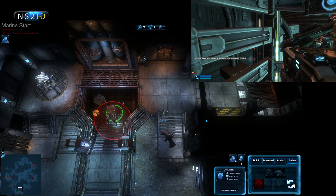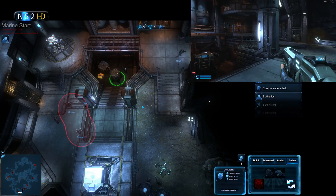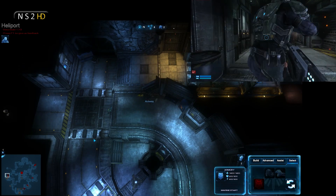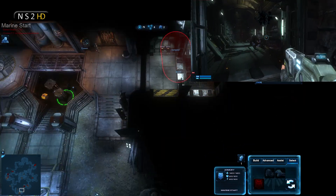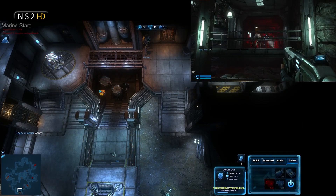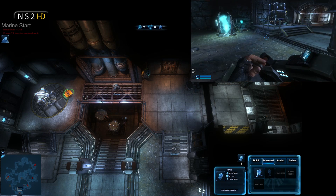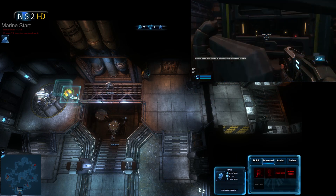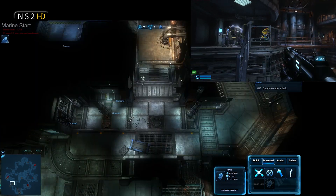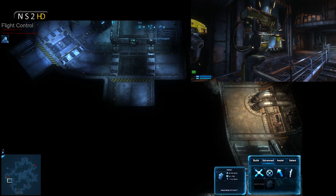A note on my armory placement in Marine Start — it's down these stairs. The idea was that marines would flow out of infantry portals into the phase gate and use the armory at their destination. But it doesn't quite work out that way, meaning marines that spawn can't get armed up as fast. Having infantry portals surrounding an armory might be a better arrangement — I'd love to read your comments on that placement.